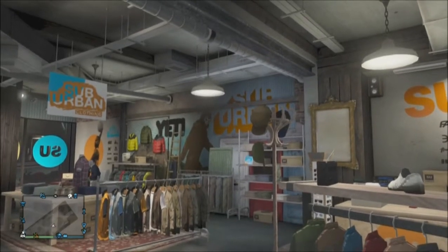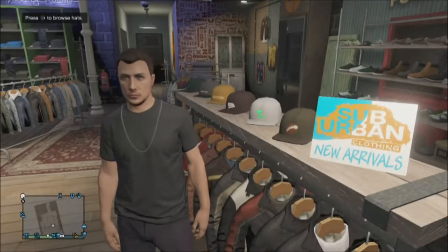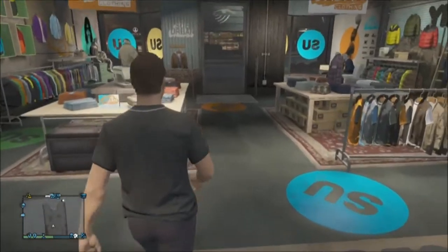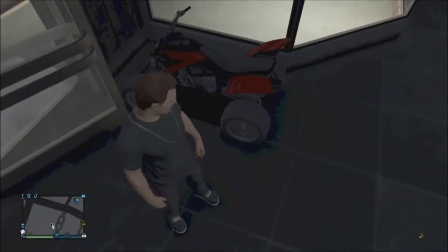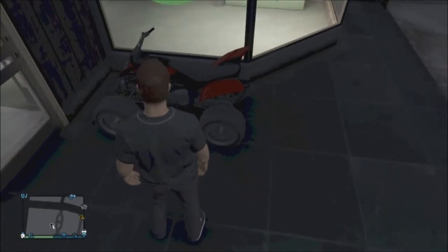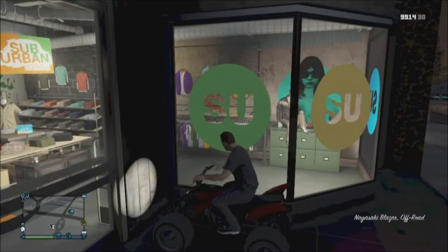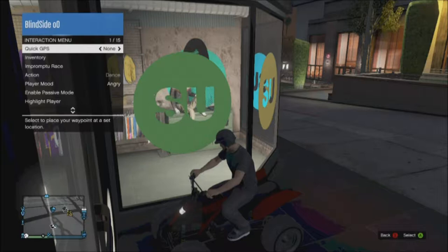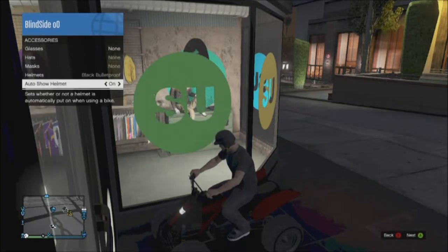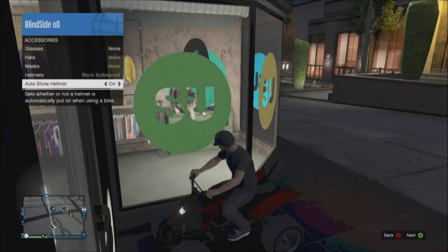The first thing to know is that to do this, we're going to have to interrupt a process — and that process is putting on the helmet while on an ATV. So I'm going to have an ATV sitting out here. When we look at it running on its own, you'll notice that I start the engine and then take my hands and put the helmet on my head. This is the typical pattern when you have inventory accessories auto-show helmet on. With auto-show helmet off, it won't change, so we need to have that turned on in order to automatically override the system.